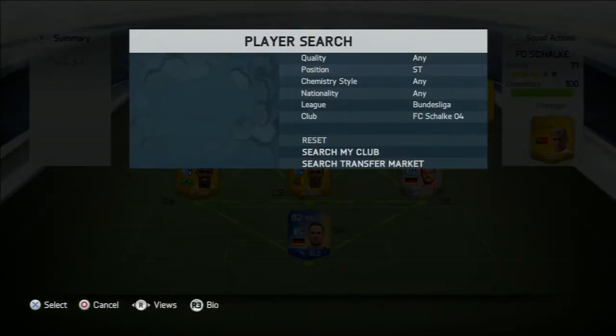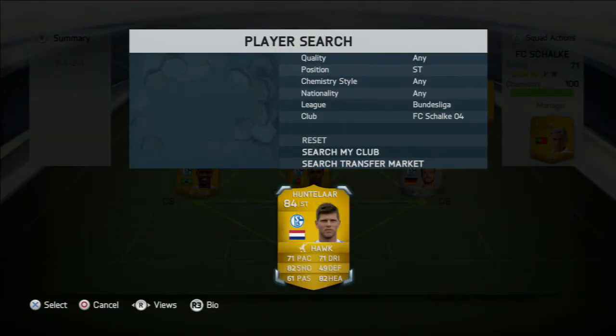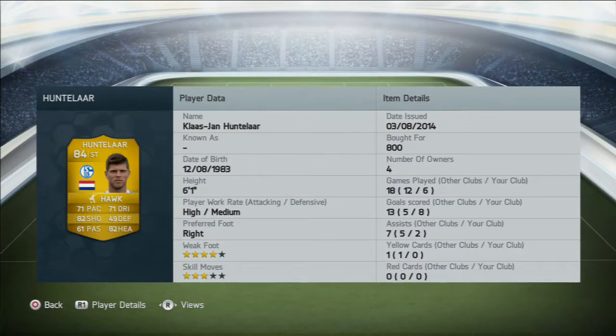Finally, to finish the team off, we have one of the deadliest and most overpowered strikers on the whole of FIFA - none other than the corner flag killer, Klaas-Jan Huntelaar. He managed to pick up 8 goals in the 6 games we played with him. Although he is not one of the fastest strikers in the game, he contributes highly with his power, his heading, and his outstanding shooting which makes him a good all-round striker.